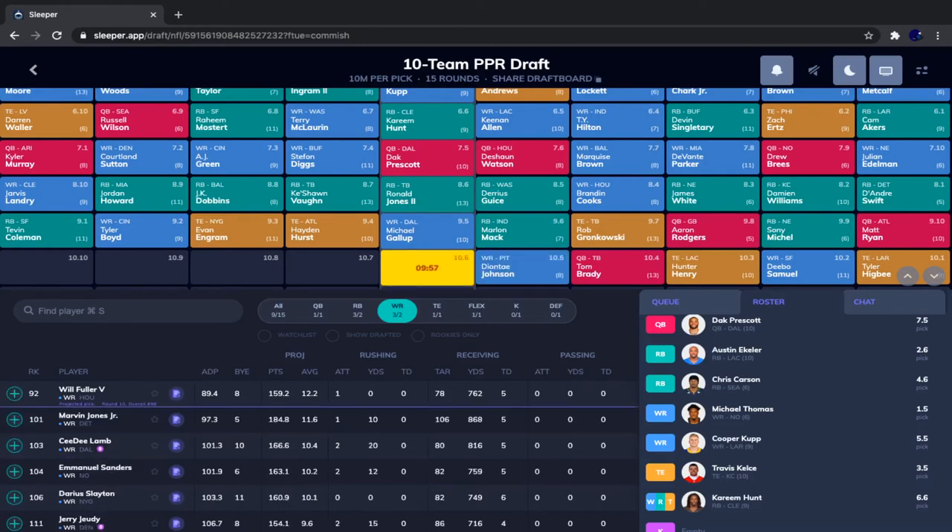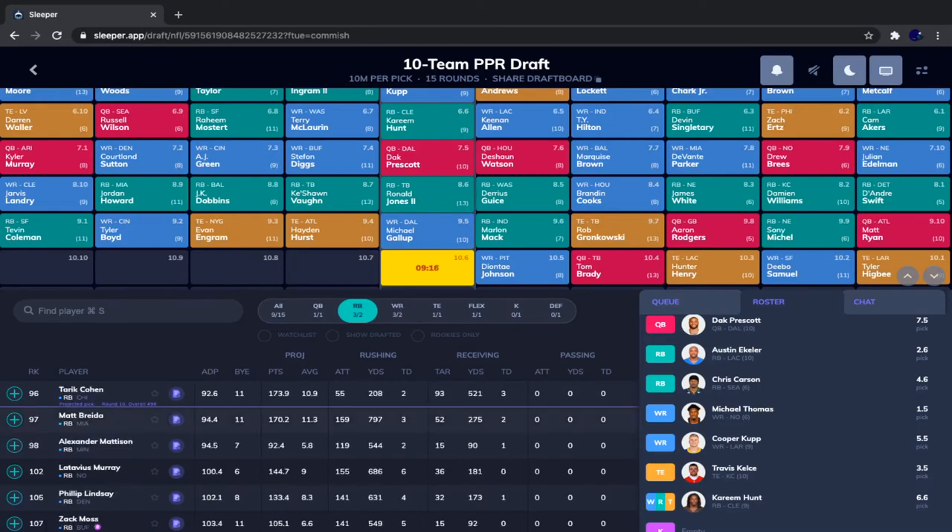I love Michael Gallup — I don't care about CeeDee Lamb's presence. Sure, Lamb might take some targets, but this team has so many vacated targets. I believe they're second in the NFL in vacated targets. Randall Cobb and Jason Witten both had 83 targets and are both gone, so there's enough targets to go around in this offense.